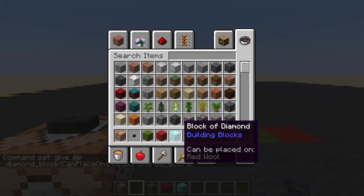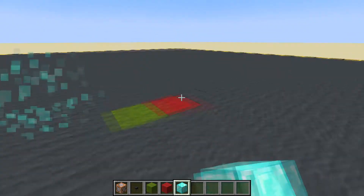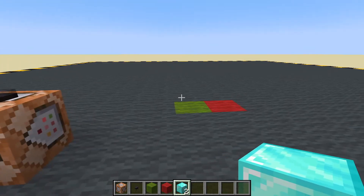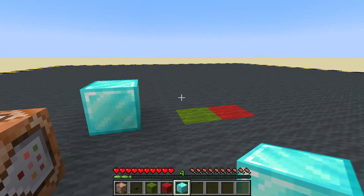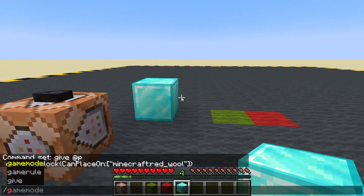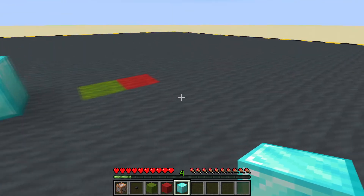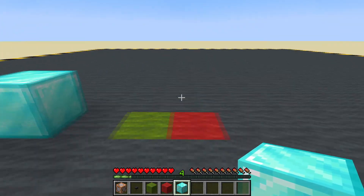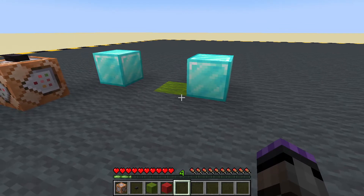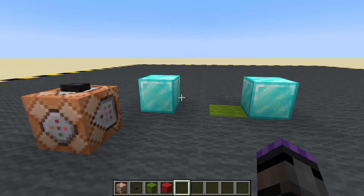There's my diamond block. Let's have a look at that — we can see it says 'can be placed on red wool.' I am in creative, so it ignores it; I can place that anywhere. Let's give myself another one, switch game mode to survival — again you can place it anywhere. So let's switch game mode one more time to adventure. Now if we were playing on a map, I can't place it. I am clicking the button but I can't place it until I get to the red wool. There we go — so now that block can only be placed on red wool.